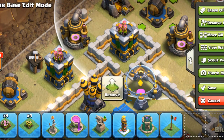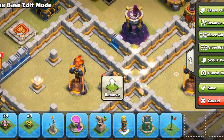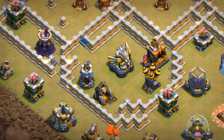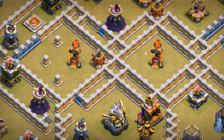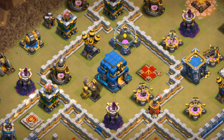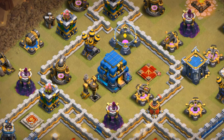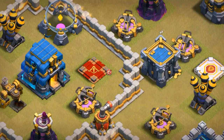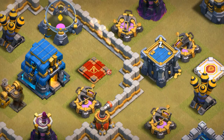Honestly I don't think a Super Wall Breaker will have any trouble — people could just drop one here and it will die due to DPS. But I just wanted the attacker to think I have something going on in this setup. You could try to wall break into the Eagle, but if you Queen Charge the Eagle and then some Infernos, you'll leave the Town Hall, the Queen, and the X-Bows for the back end in one-hit format, which isn't ideal.